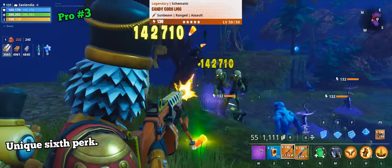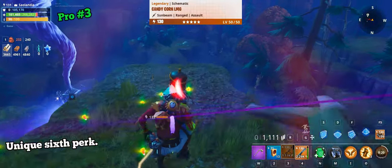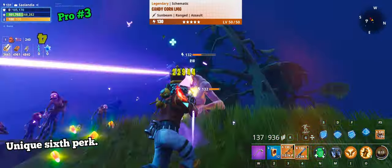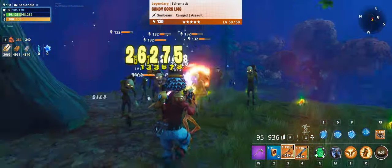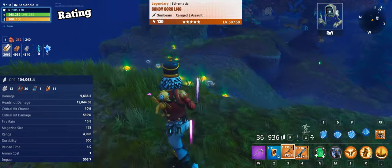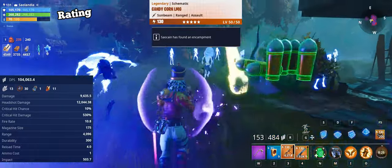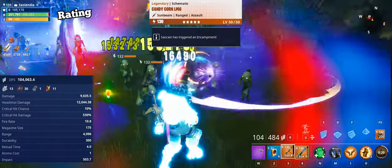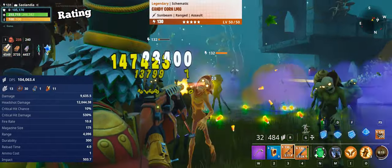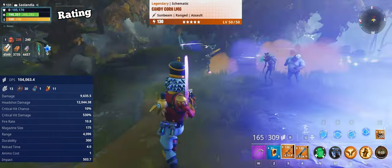Candy Corn LMG has a unique 6th perk which can spawn healing candy pickups. Those candies heal almost 27,000 health per candy at my power level playing solo, so if you can survive by eating those candies, you can focus on damage in the support team. The gun has splendid damage per second. Damage and headshot damage are fair. Base critical rating is average, but it can deal massive critical damage. Fire rate is excellent, mag size is huge, and range is average. Reload time is pretty long at 4 seconds, but with 175 bullets in the magazine, it is fair. Impact amount is quite right.